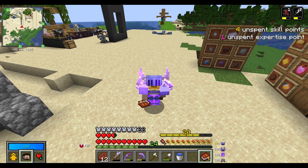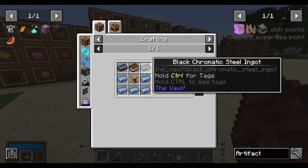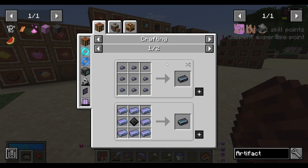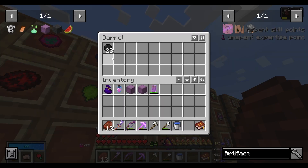The next step is to build an artifact tome, which will display all the artifacts that I've already collected. It is a really expensive recipe, with two black chromatic steel and five chromatic steel ingots. It's mostly expensive because of the black opal needed to make the black chromatic steel ingots. But I've pretty much saved every black opal I've got so far, so I definitely have plenty to use.